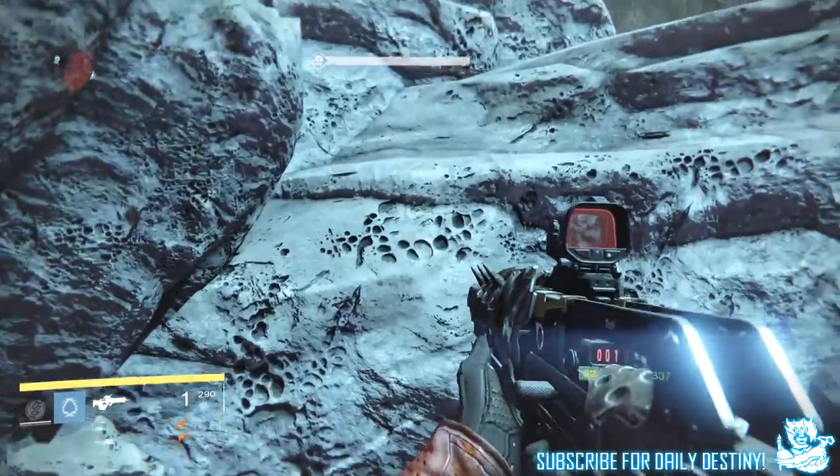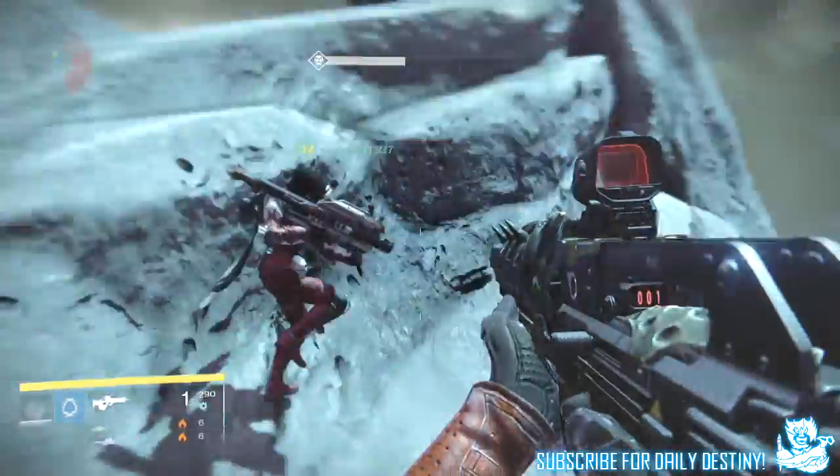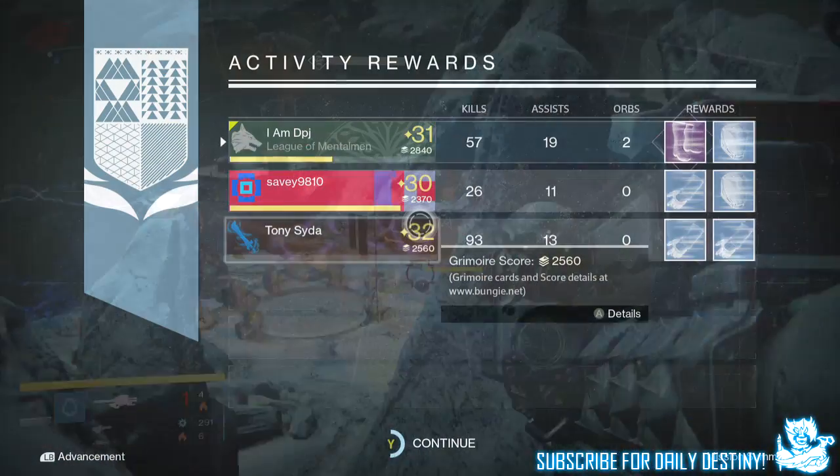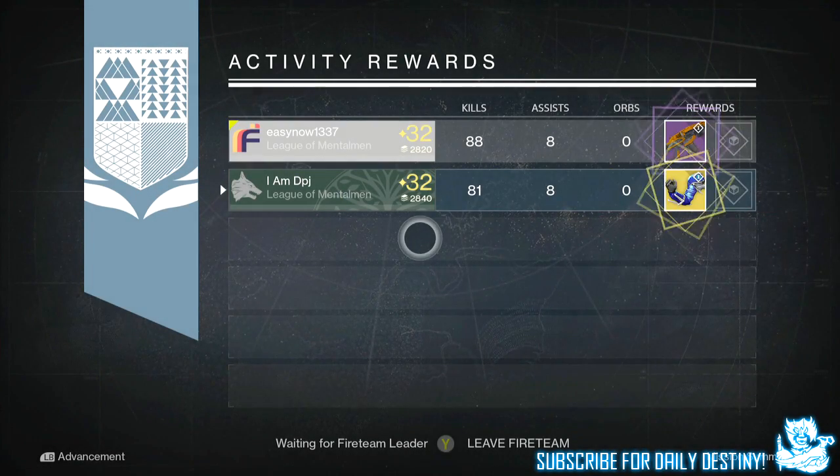Getting straight into my looting results from the weekly heroic on my hunter, I got one legendary, two blues, and nine strange coins. I decrypted this legendary with the cryptarch and I got shards out of it — just typical.